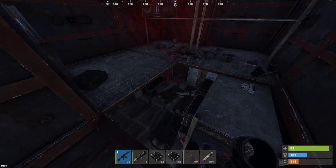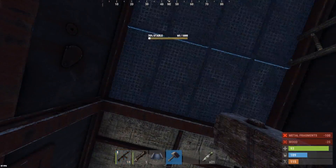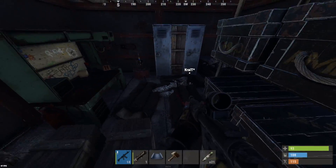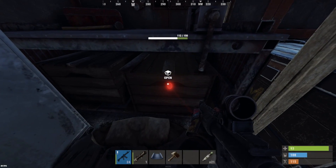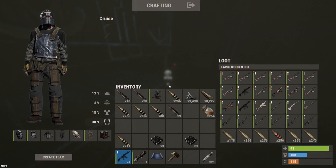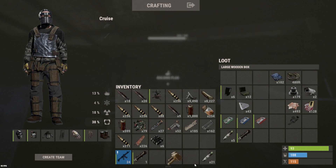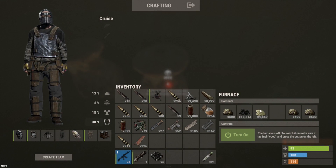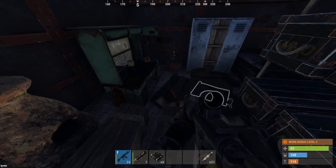That auto turret's been turned off. More shelves — so many sleeping bags, what the heck. These are going to be locked. An entire box full of meds, AKs, LRs, L96s, hazmat suits, components, about 1,600 sewing kits, 79 tech trash. Even the coffins are completely full. We can get about 5,000 sulfur from the furnace.